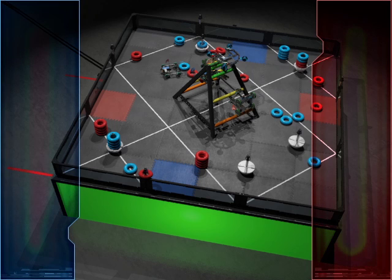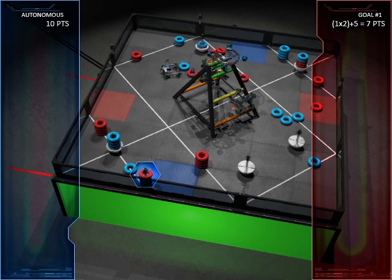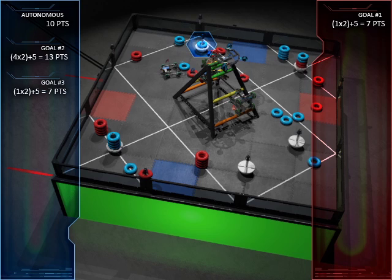Let's tally up the score. Blue won the autonomous bonus for 10 points. This fixed goal post has one Red tube scored on it — tubes scored on goal posts are worth 2 points. Additionally, this goal is owned by Red, and owning a goal is worth 5 points, for a total of 7 points. This movable weighted base has 4 Blue tubes scored on it for 8 points, plus 5 additional points for being owned by Blue — 13 in total. This movable weighted base has 1 Blue tube scored on it for 2 points, and it is also owned by the Blue Alliance for a total of 7 points.